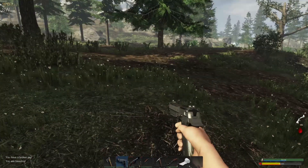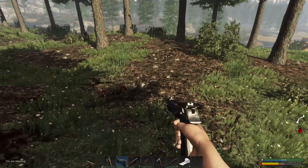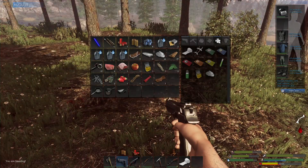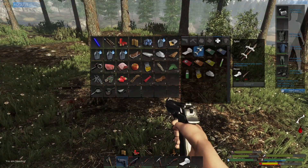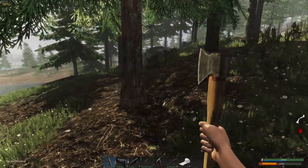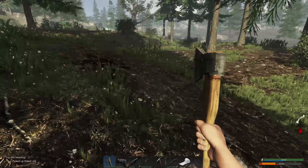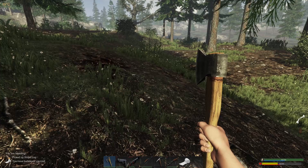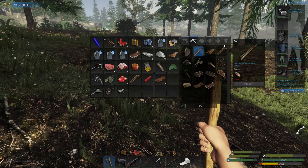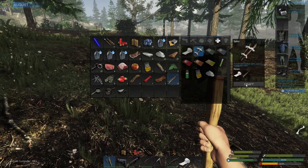Oh, and he broke my leg! Oh no, he broke my leg. But we got him. Okay, what do I got here? I got a bear really close by. Oh man. There's a bear really close by - I've got to make a splint really, really fast. Stop the bleeding first. Alright, and then that really quick. And then that.